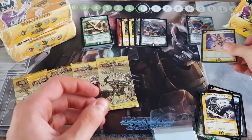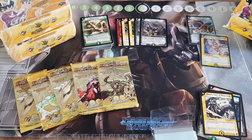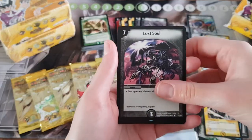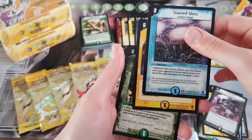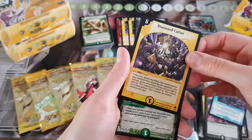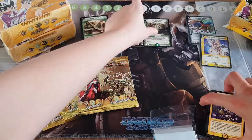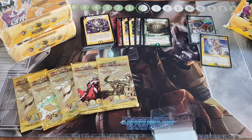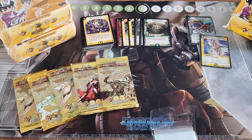Everything in absolute mint. Perfect. Last Soul, Stained Glass, Diamond Cutter, and Fortress Shell. Okay, so that's the rare for the pack. I like the fact that you get one of the super rares or the very rares as an extra slot.